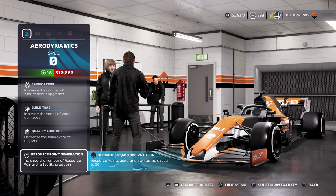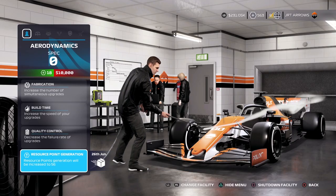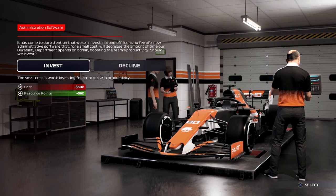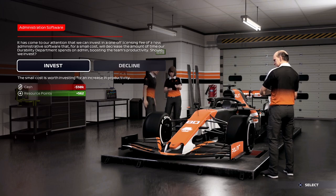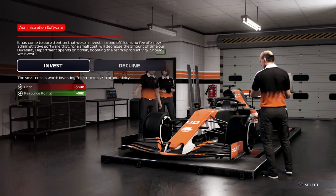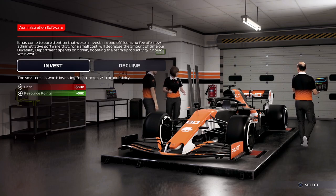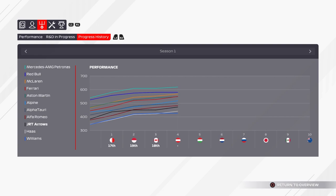We also had 1.6 million to spend, and you probably know exactly what I spent that on — resource points generation in the aerodynamics facility. That should help us get loads of points to develop the car. We also had another department event; I seem to get one of these every race. This was a no-brainer: invest a little bit of cash to get loads of resource points, which we kind of need. That was all that happened in the build-up.